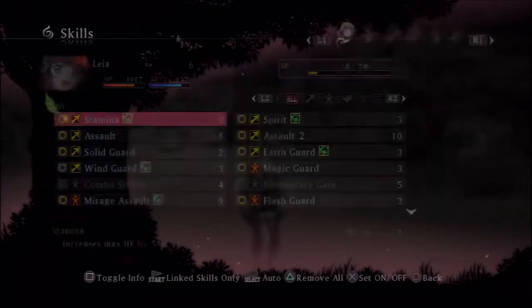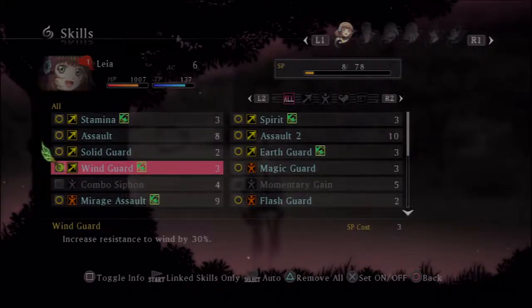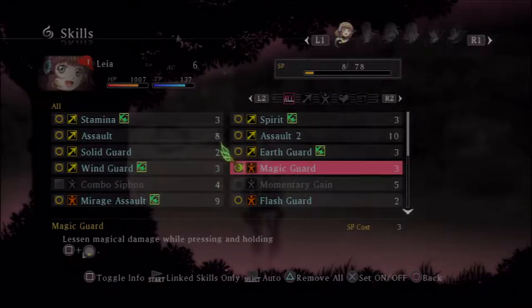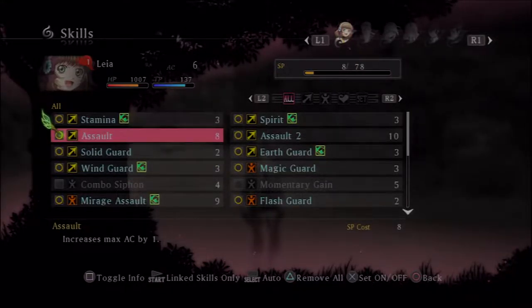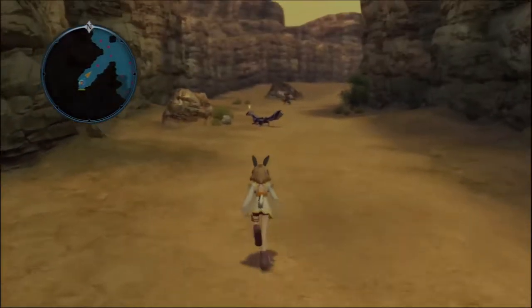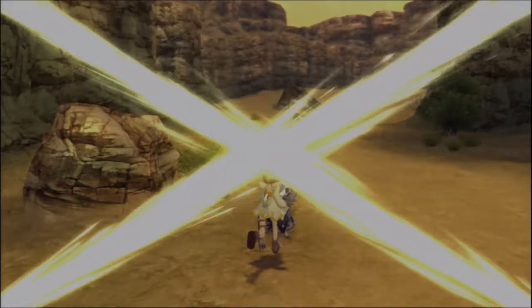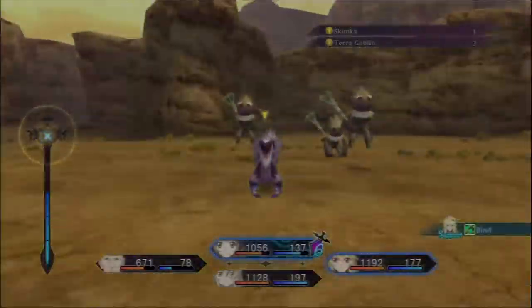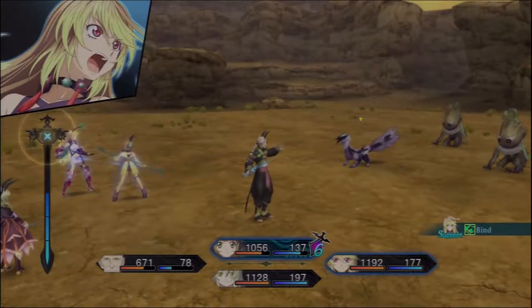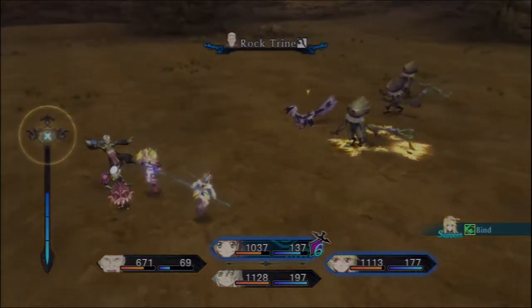Then you have the arts, which are like their attack magic or abilities they use. And then you have skills, which are bonuses you get in battle — like Wind Guard gives increased wind protection, Magic Guard lets you guard against magic attacks, and Assault gives you more AC.